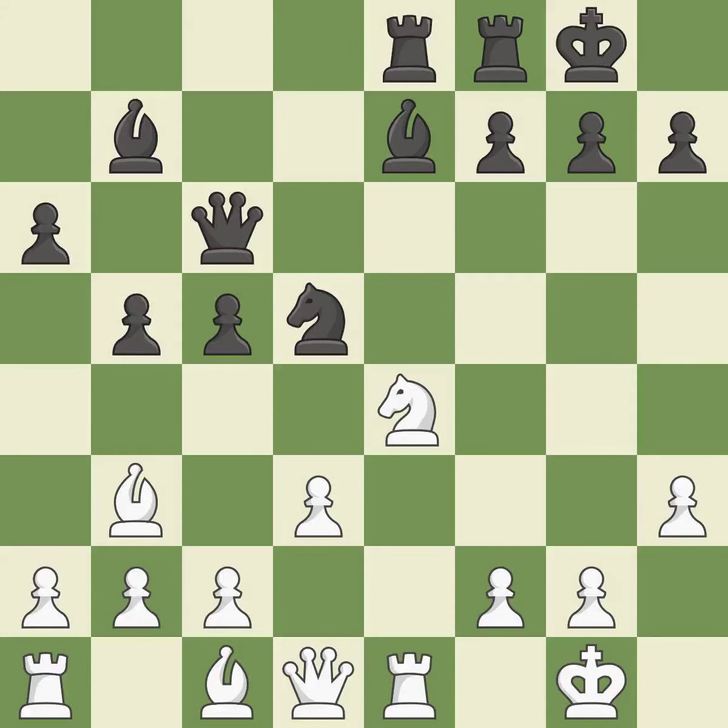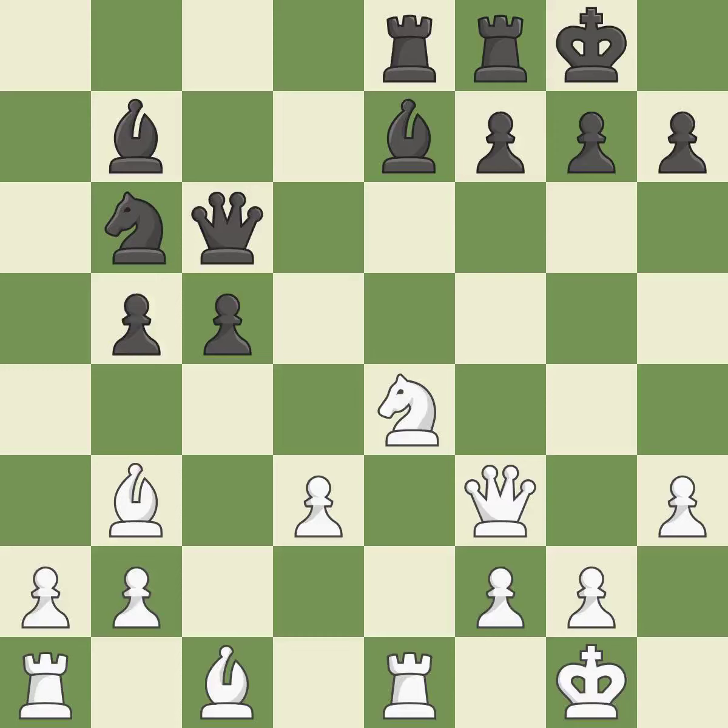This move puts the queen on a safer square. This threatens to attack a trapped bishop. That's a decent move. The knight is thus brought to safety. This poses a knight-winning threat. This is not the right idea — it is an inaccuracy. Recaptures. This activates a queen by developing it off of its starting square.